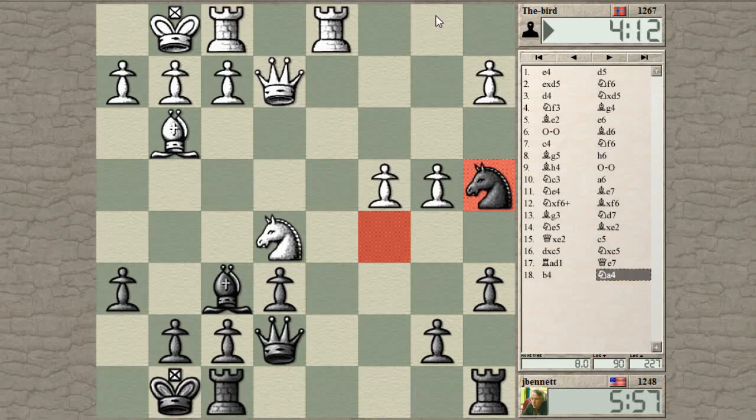Whenever I take on b4, he can play rook to b1 and kick my queen around and get more pressure on the b-pawn, so maybe queen takes b4 is not ideal. But if he lifts his rook up to play rook to d7, then taking on b4 is good because he can't oppose with rook b1 anymore. Given a free move, I would play rook f to d8.